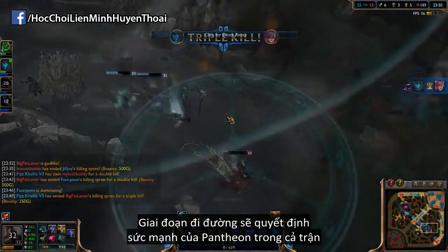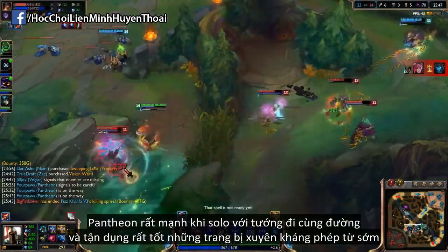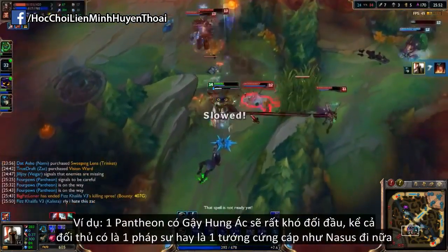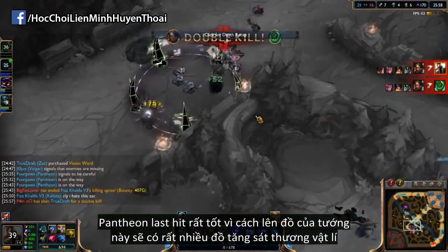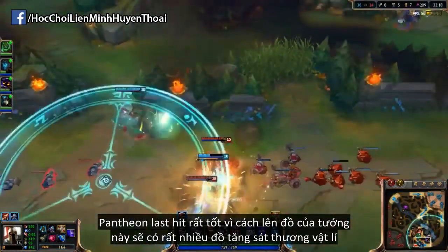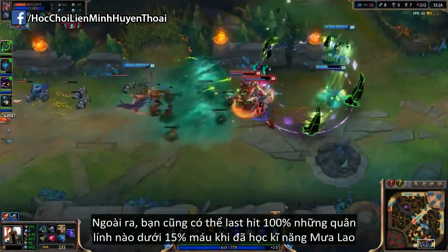So three quick tips for playing Pantheon. First, the lane phase is crucial to how relevant you will be in that game. Pantheon is very good at picking up solo kills on his lane opponent and he also scales very well with early armor pen items. For example, a Brutalizer Pantheon is hard to deal with regardless of whether you're against a squishy mage or a tankier champion like Nasus. You don't have to over-commit to killing your opponent as Pantheon is very good at last hitting due to his build picking up a lot of attack damage items. Alongside this, you are basically guaranteed last hits on any minion under 15% health when you put a skill point into your Heartseeker Strike ability.